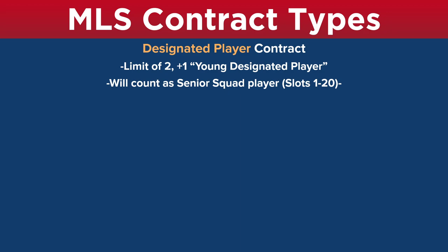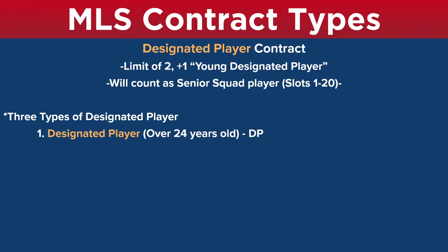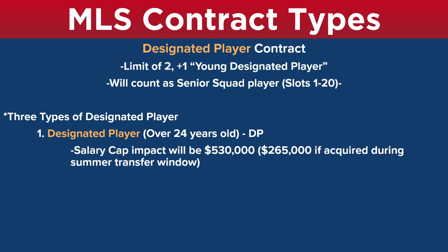There are actually three types of designated players. First is the simple designated player — anyone that's over 24 years old. From here on, I'll probably refer to them as a DP. The salary cap impact will be $530,000, which is the maximum cap impact. Or, if you acquire a designated player during the summer transfer window in July, that player will only count $265,000 against the salary cap. So if you sign a player on a contract for $10 million a year, he is only going to count $530,000 against your salary cap.